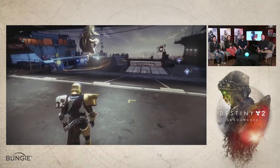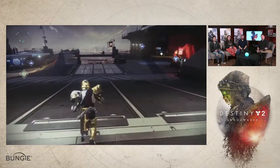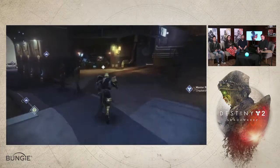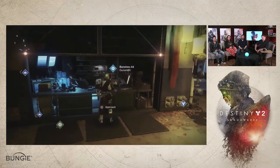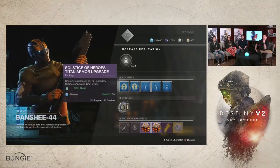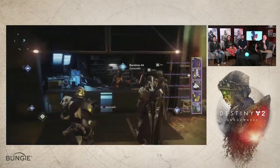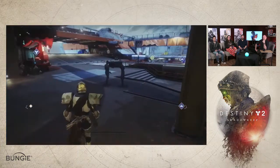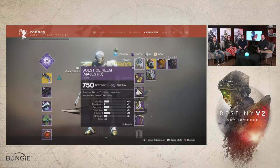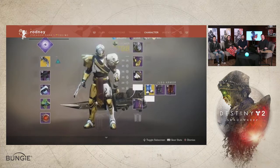Rodney, what's the first step in taking Solstice of Heroes armor and turning it into Armor 2.0? So if you earned the legendary set, once Shadowkeep drops you'll be able to come over here, talk to our friendly neighborhood gunsmith. The gunsmith is going to have an upgrade package for you that you'll be able to grab. When you do, you're going to get your full Armor 2.0 set of Solstice gear. At a glance, talk to us about what are some of the first changes we can observe at this level of the character inspection screen for Armor 2.0.